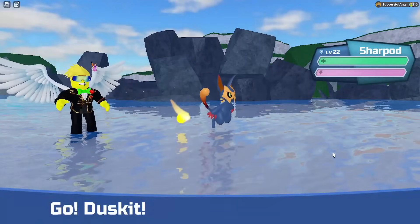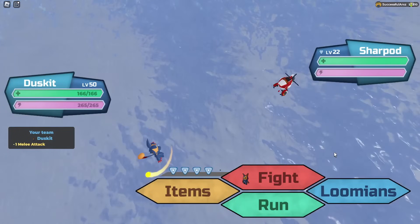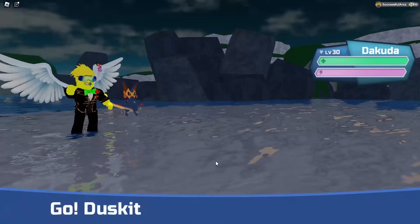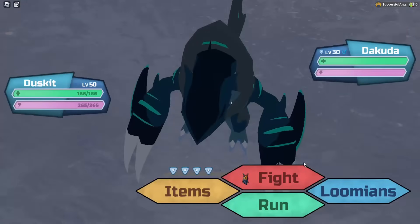And look at that — we got a Lifeguard Sharpod. That just proves to y'all even more that you can actually find the reskins from fishing. Reskin Sharpod. And look at that, we fished a Dokuda — no Roam Pity and no Gleam boost unfortunately, but fished a Dokuda, so that's cool.